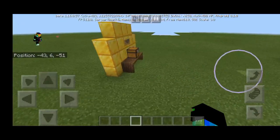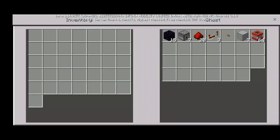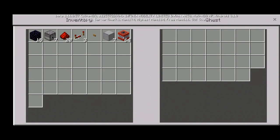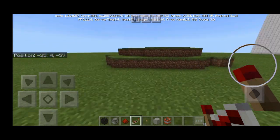Let's check the chest to see which resources we need: 15 obsidians, 7 dispensers, 20 redstone dust, 3 redstone repeaters, 1 button, 7 blocks of choice, and lots and lots of TNT.